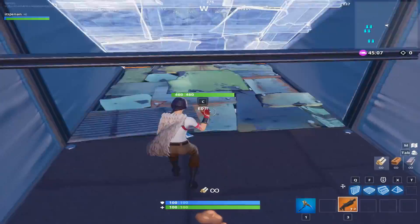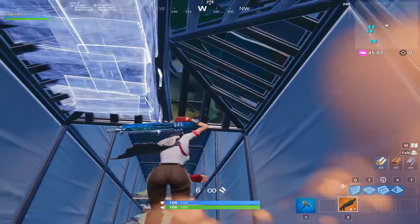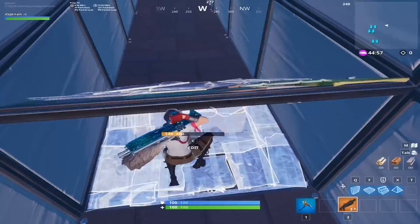Next up is another editing section where the edits are on the floor and above you. Each edit is a floor and cone with the target underneath. For the ones on the floor, you'll need to re-edit the cone or floor in order to walk back over it.